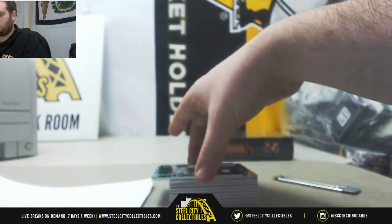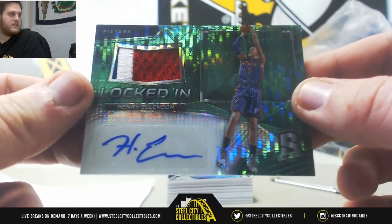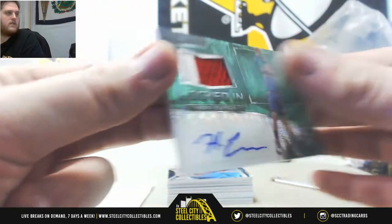Empty right there. Starting right here — Patch Auto. This should be out of five. Henry Ellison for the Detroit Pistons. Locked in, Rookie Patch Auto, that's one of five. That's going to go to Nathan GR. Henry Ellison.